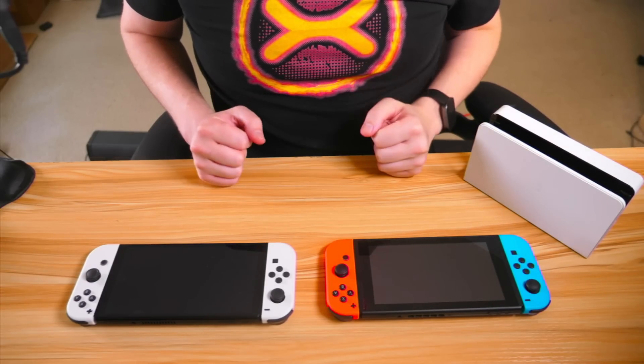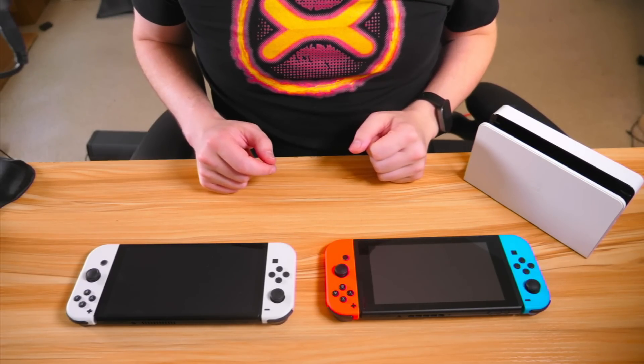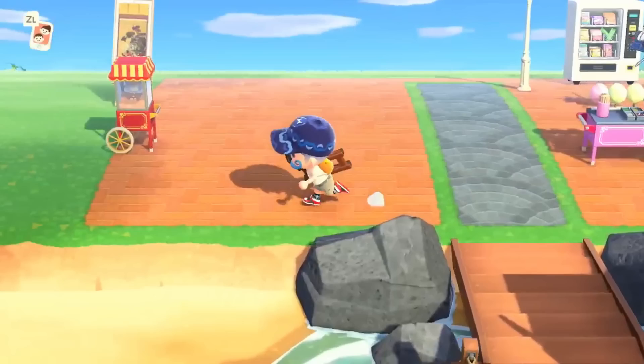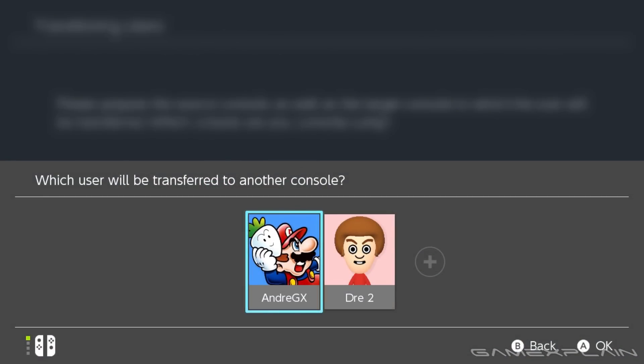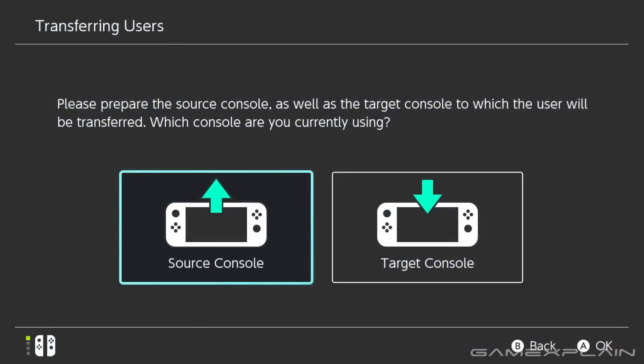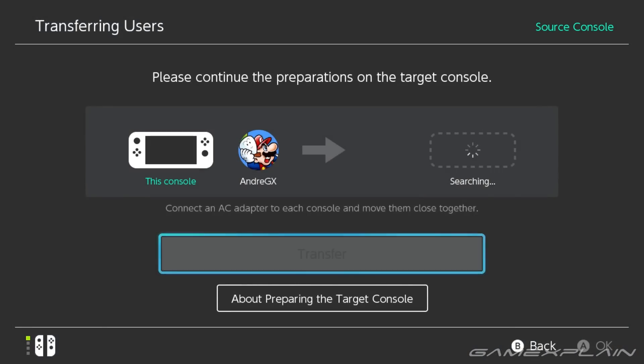Now the good news is, as long as you have access to the original Switch, it's probably not too late. But if you do lose access to it or reformat it, then your island might be gone forever. So let's make sure that doesn't happen. And don't worry, you can complete this process at any time, even if you've already moved everything over to your new Nintendo Switch, including your original profile and SD card.